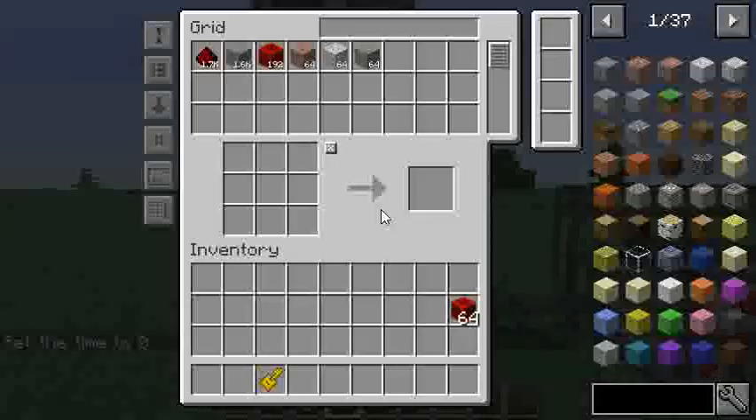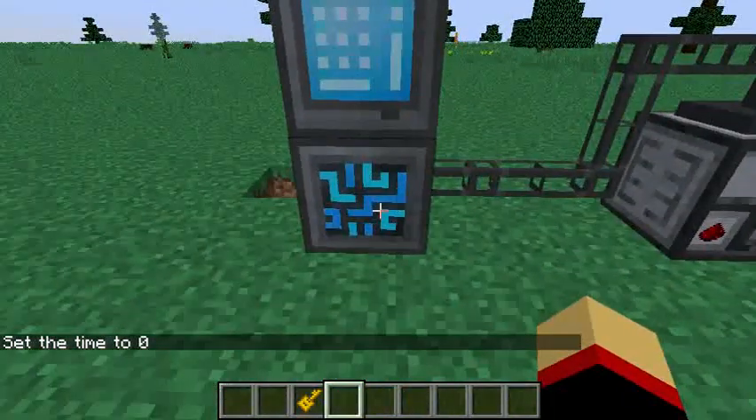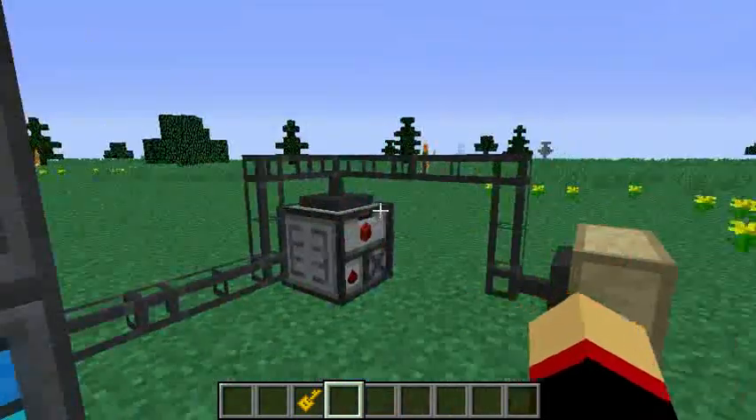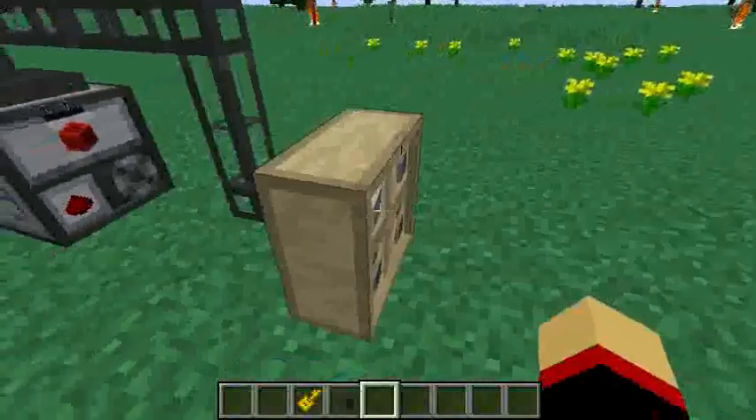Anyhow, so to get started, first off you're going to want to make the basic things for a storage system. That's the controller, that's the grid, and that's the storage system — in this case the disk drive — as well as some cables and some external storage, as well as the drawers I'm using.